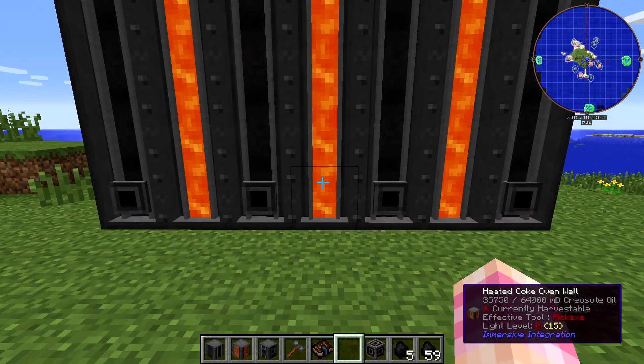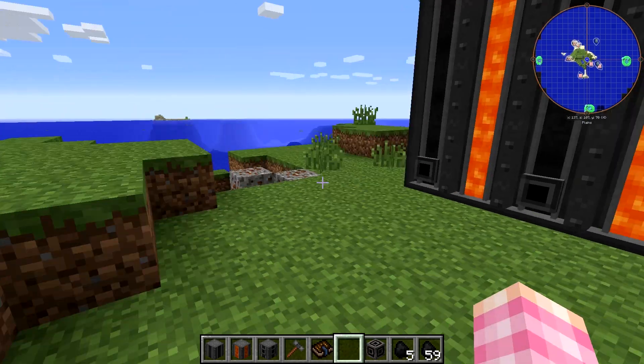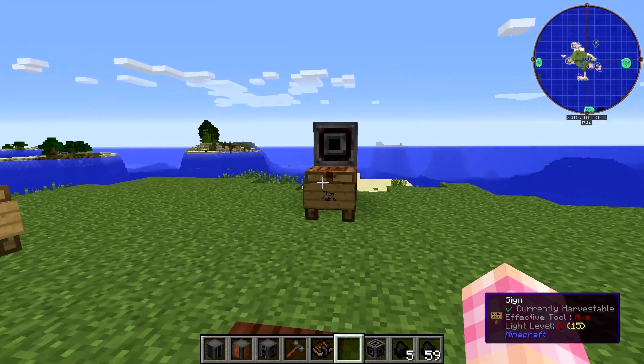We don't want to have to fill this thing manually. If you're going through the expense of building this enormous machine, you're going to want to fully automate it. Immersive Integration introduces a block that will make filling these four slots evenly very simple — and that is the Item Robin.